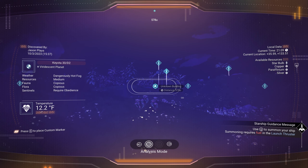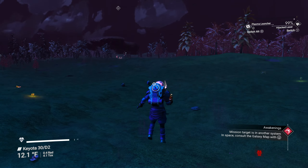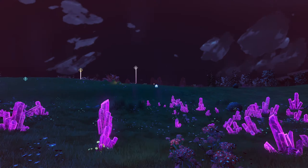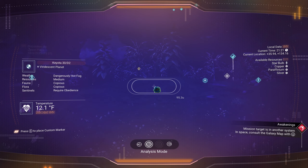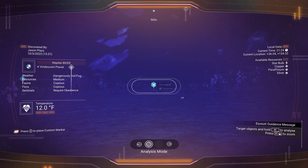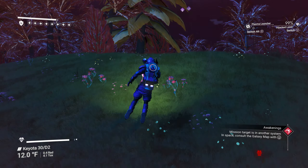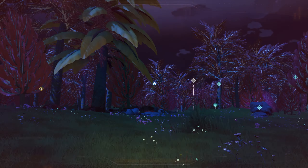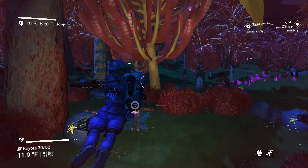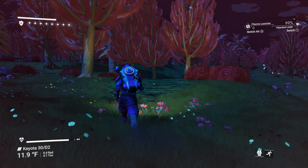There's another building over here — this feels like the beginning of the game when I was going from building to building looking for an abandoned ship. And there's a building over there too, so let's go to this one first then head in that direction. Oh, an abandoned building! They keep throwing abandoned buildings at me — I might as well farm all the nanites.